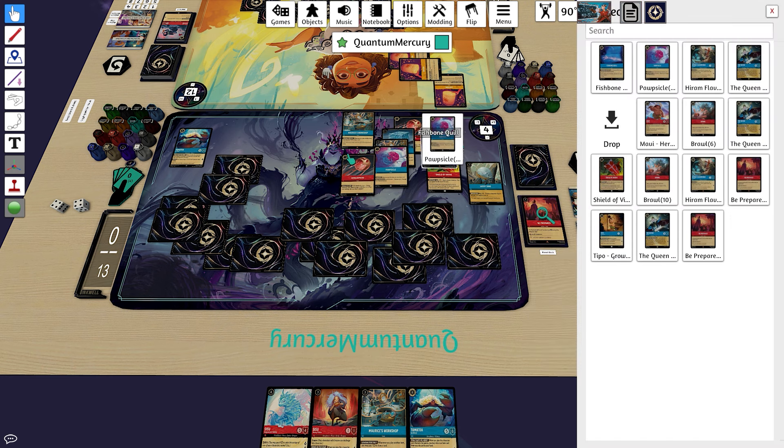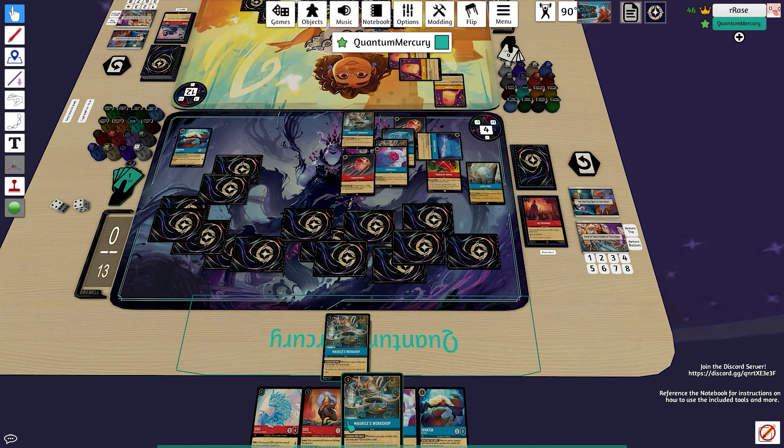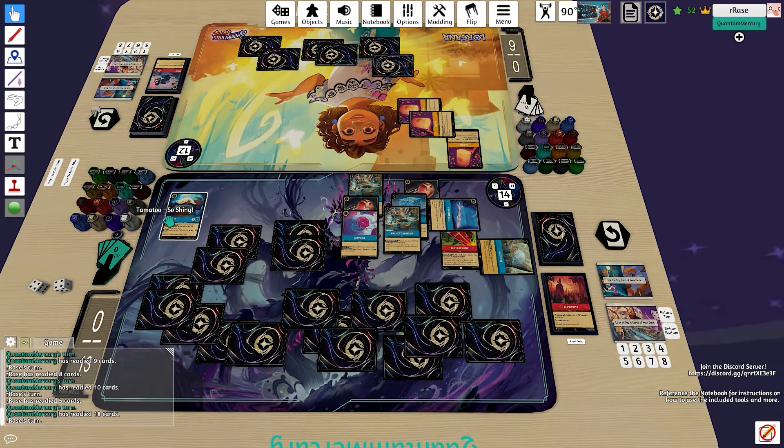We use Fishbone to ink the Workshop and ink the Popsicle, then Dime the Tamatoa right away — 1, 2, 3, 4, 5, 6, 7, 8, 9, 10 lore off the Tamatoa itself, giving us the extra lore there.